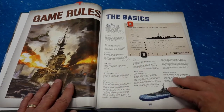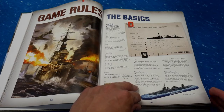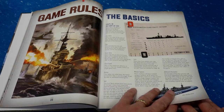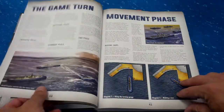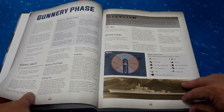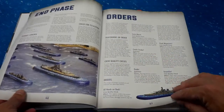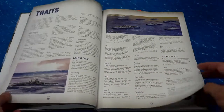There's all kinds of stuff. I'm going to quickly go through this — the rules are about 35 pages-ish. It starts with the basic rules, then the different phases of the game: you've got your movement phase, your gunnery phase, end phase and orders, and traits.